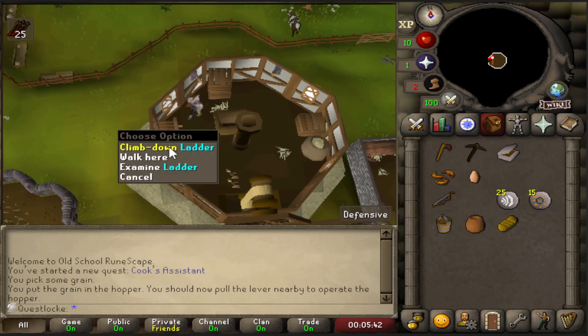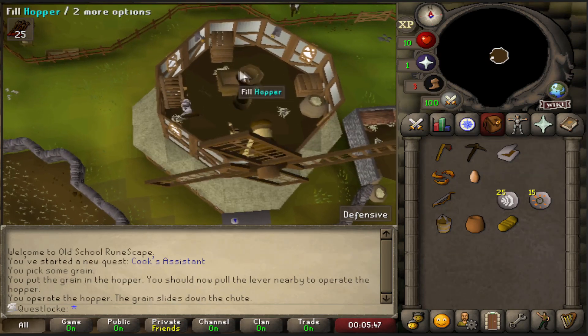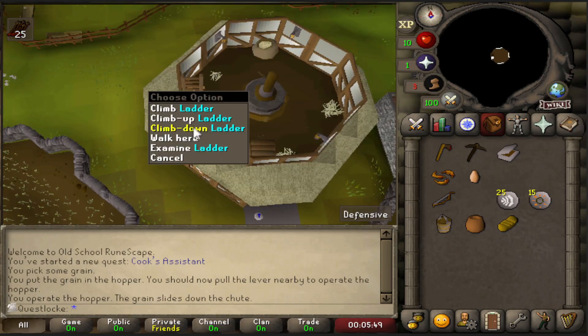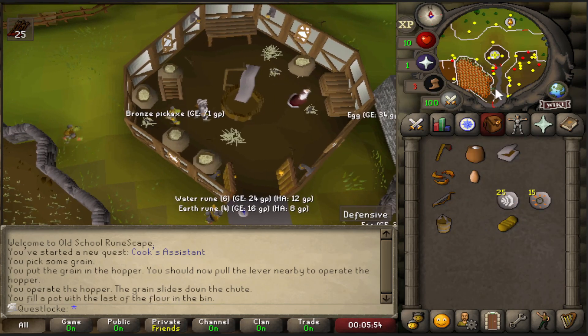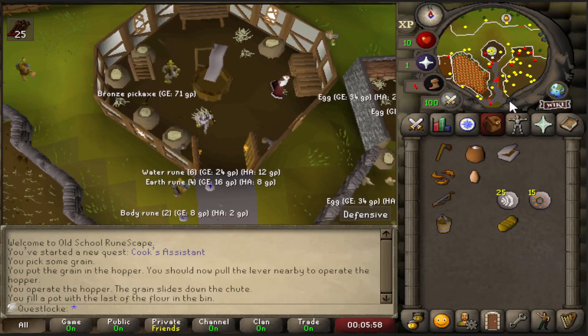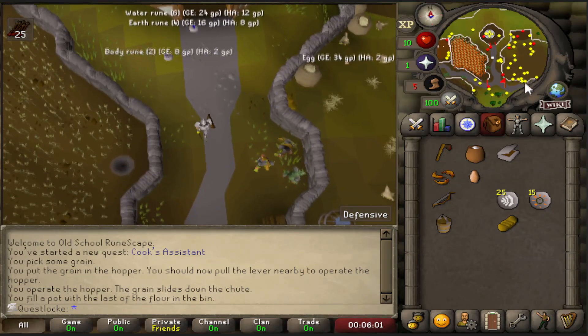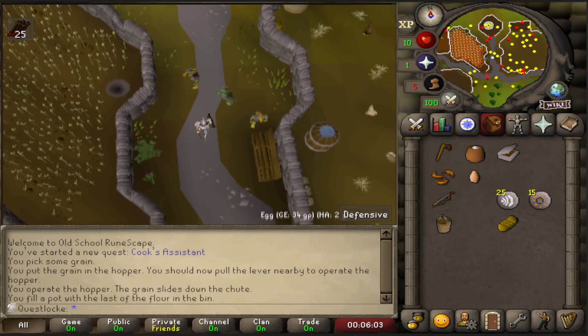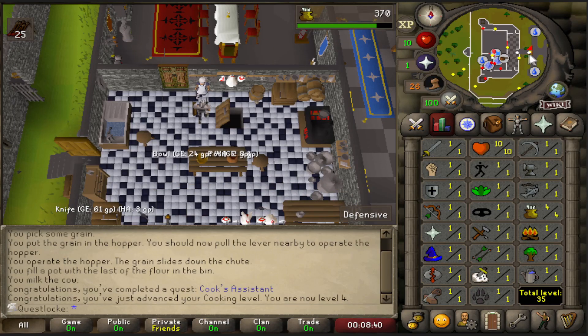I'm that new to Ultimate Iron Man because I've never done this. I think there's a spawn in Lumbridge — yeah, it's up in the gatehouse, so I don't need that. There's the first quest of the account done, and some cooking levels to go with it.